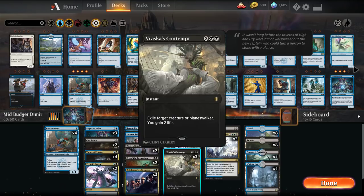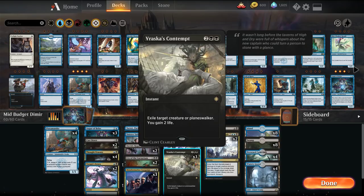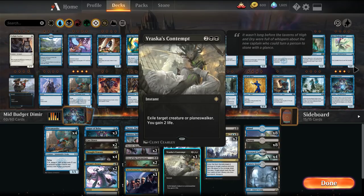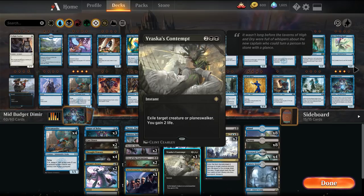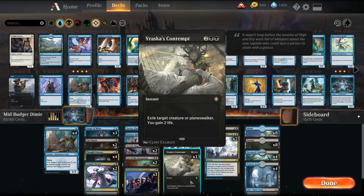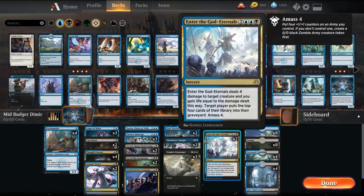We've also added in 3 Vraska's Contempt, which is a really useful card. In the ultra-budget version, we had a difficult time dealing with resolved Planeswalkers if we didn't have something like the Eldest Reborn come down. Vraska's Contempt can also deal with Rekindling Phoenix or anything that needs to be exiled.